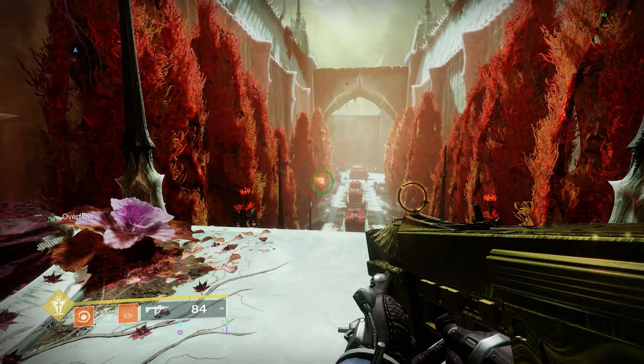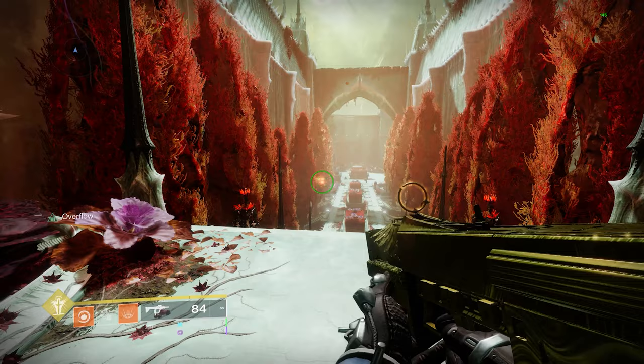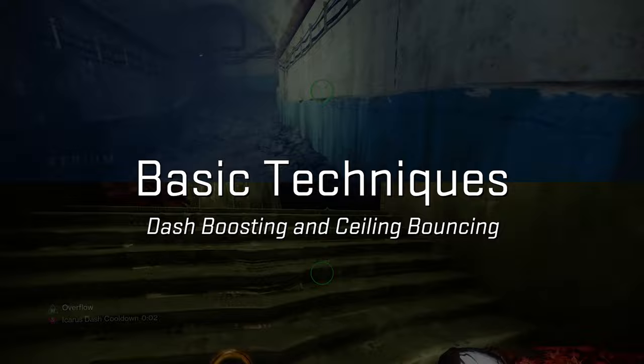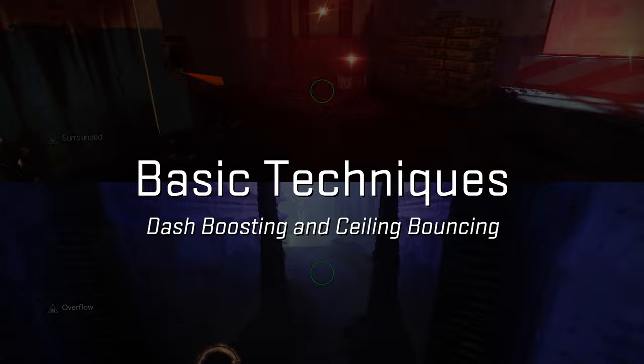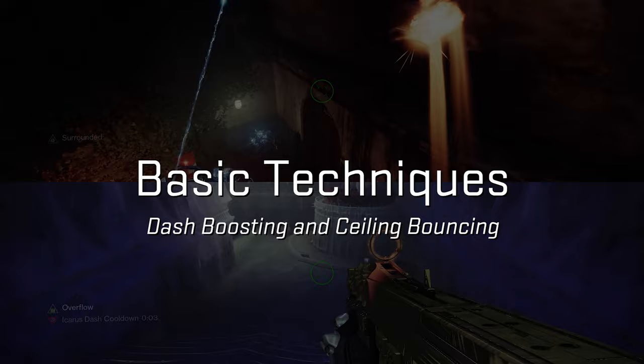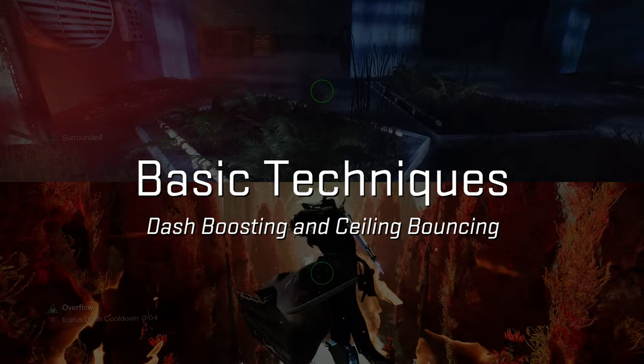I hope you enjoy and send it to a friend if you think they suck at moving. To start off, I want to dive into two basic techniques that'll get you a good idea as to what we're working with, and they can be used to build a foundation for other techniques later on. These are what I'd suggest are the cornerstones of understanding how to get around the game quickly. The first is the Warlock Icarus Dash Boost, and the second is ceiling bouncing on Hunter, where you bonk your head on a ceiling to go faster.